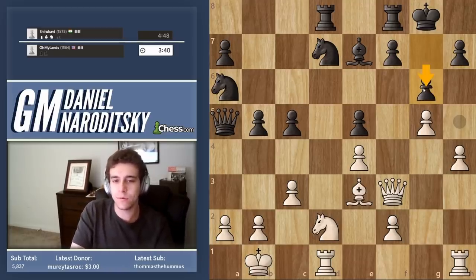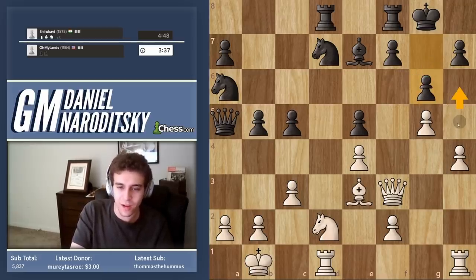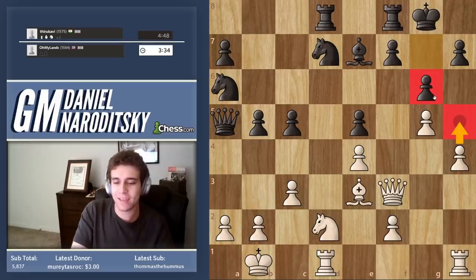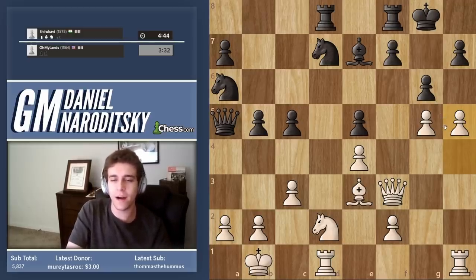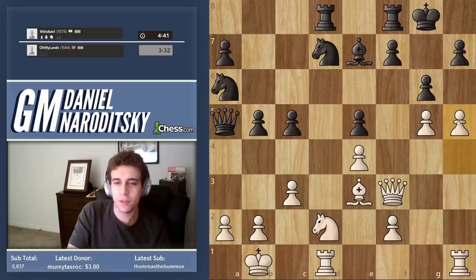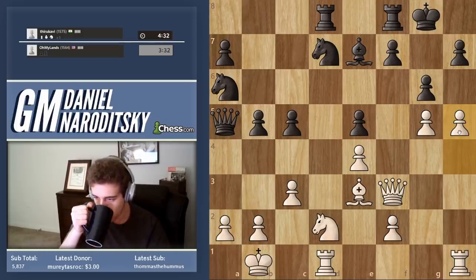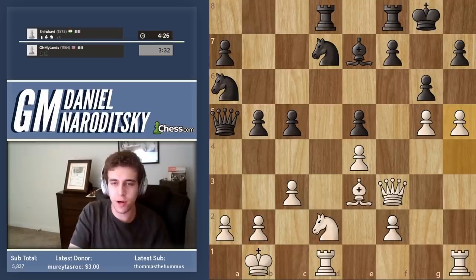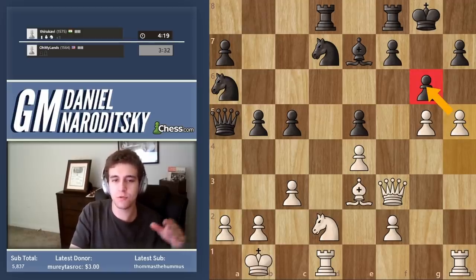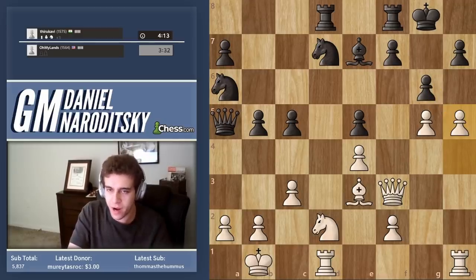Why is his move so bad? Of course we go h5 — this pawn, by acting as a hook, allows us to open the h-file a lot faster. All we need is one open file. As long as we can open a file, we're going to have enough avenues to create serious threats against this king. That's why the rule exists: don't push pawns on the side where you're being attacked. Now, h-takes-g6 will be hasty — we don't want to play that too quickly. What move do we want to play first to prepare h-takes-g6?